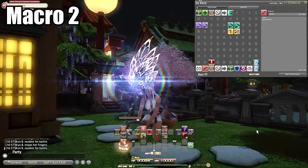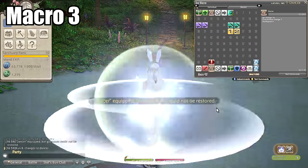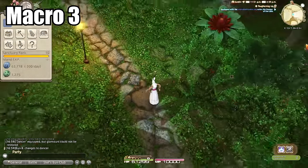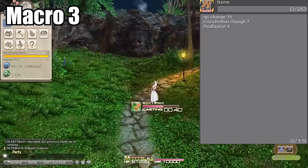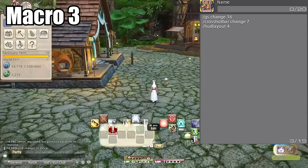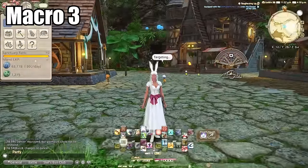Macro number three: Island Sanctuary. When I go to Island Sanctuary, I specifically use dancer — though this works for any job — because of the extra movement before you unlock flying at later levels. The macro switches to dancer, sets HUD layout 4 where I've cleared all UI elements for a clean interface, and then changes me to cross hotbar 7 where my mounts and other Island Sanctuary items are. I don't have the cross hotbar showing because I want a clean UI when I'm there.